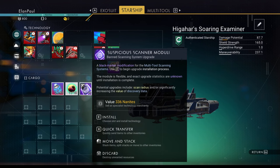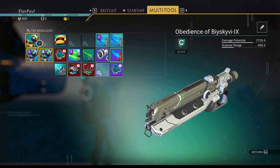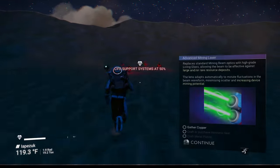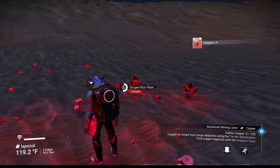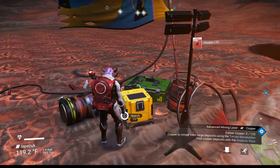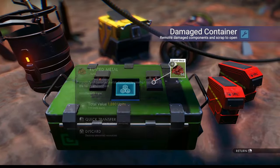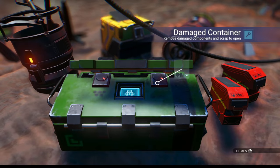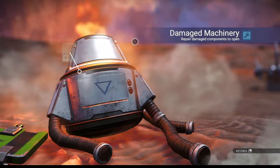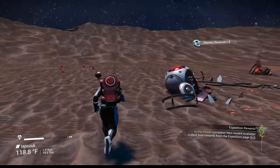Back at the ship, check the cargo — if you're lucky you'll get something good. I got a scanner module, which is actually not terrible. Moving the scanners together should give us some bonuses — mineral and fauna, which gives a little extra money. We definitely need to install our advanced mining laser. Gather oxygen while you can, and check all the kits around — you're looking for microprocessors. This one gave me sodium nitrate.